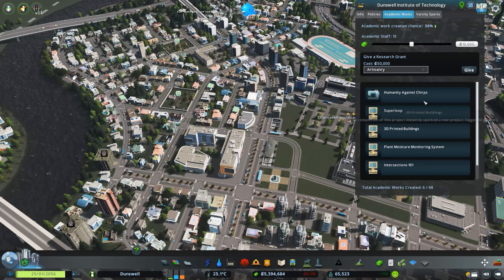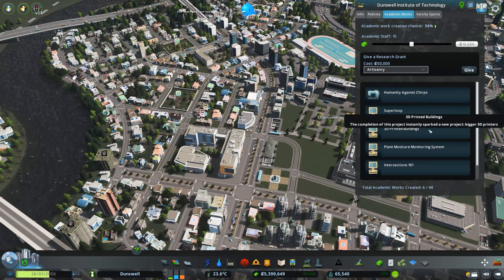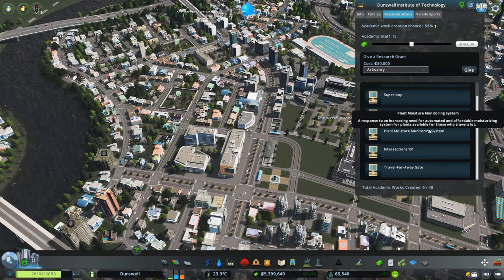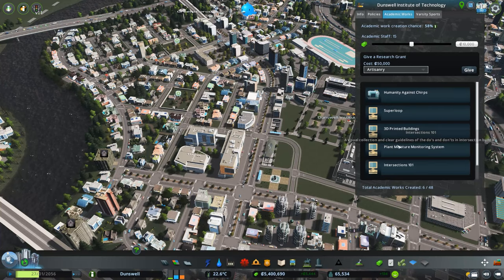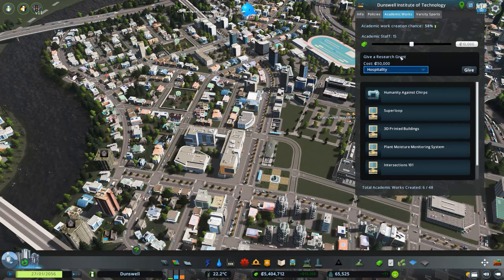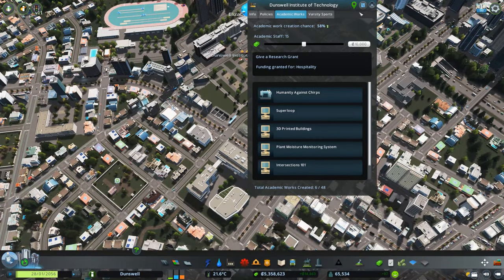Look at all our academic works — 'Humanity Against Chirps,' 'Super Loop,' '3D Printed Buildings' — wow, that's kind of cool. We have a limit of 48 academic works — I didn't know that. Let's do a hospitality grant. We're just so loaded with money, we can afford it.